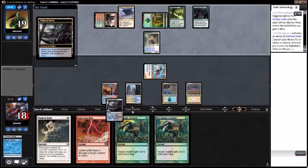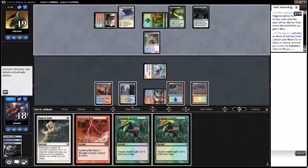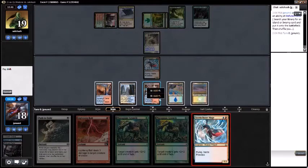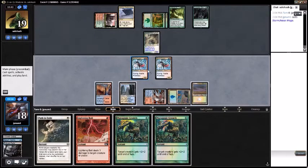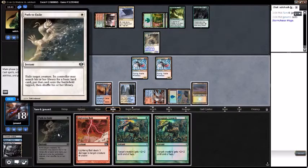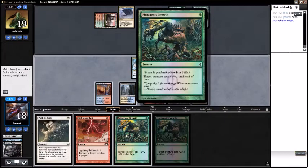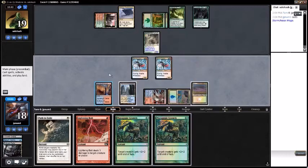Crack the Polluted Delta, grab Steam Vents tapped. That's a dude — I like dudes. Now do we have game? Let me do some math. This is 2, this is 5, so that's 7, this is 4, that's 11 — 15, 16, 17. We're 2 damage off — what?